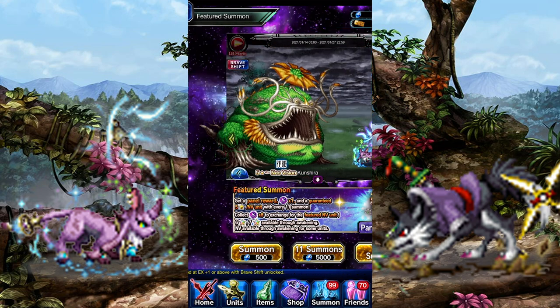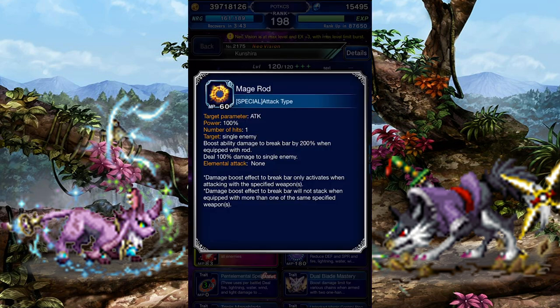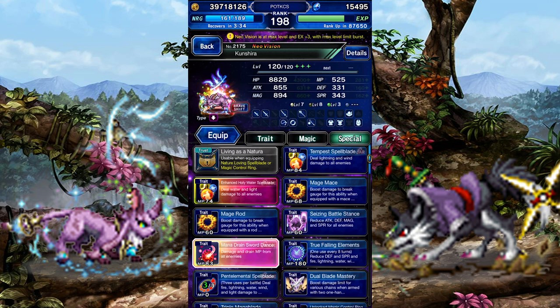Let's look at her active abilities. Mage Mace will increase her damage against break gauges with a mace, while Mage Rod will do the same thing but with rods. Seizing Battle Stands inflicts a 75% full break. It's a bit low for a Neo Vision Awakened unit, but she's not primarily a breaker either, so I suppose it's just nice to have.